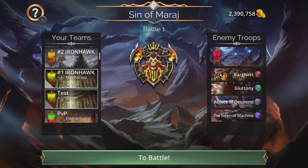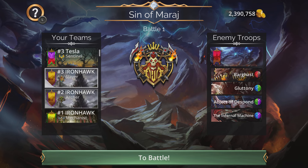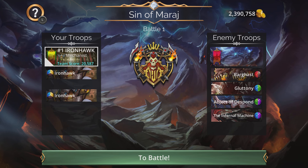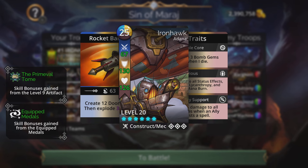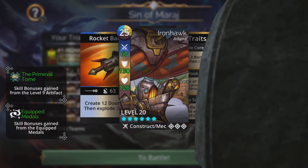Those are the top three best Iron Hawk teams in the game. Number three is the singular Iron Hawk team with Dust Devil, Sister Superior, and the Crude Club using the Slayer hero class. Number two is the double Iron Hawk team with Dust Devil and Sister Superior — some players swap Sister Superior for Greed, but it's faster with Sister Superior. Number one is of course the triple Iron Hawk team. Hopefully you find these videos helpful — hit the like button, comment, and let me know what you think. Catch you in the next one!